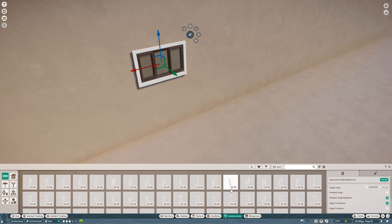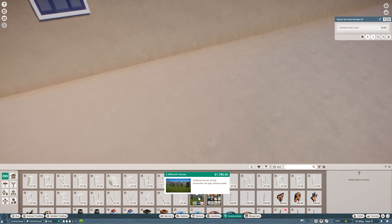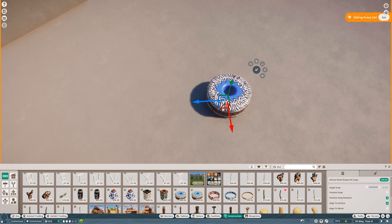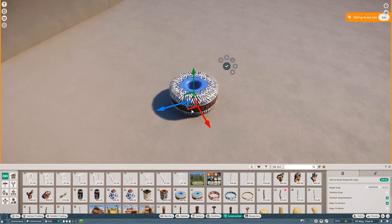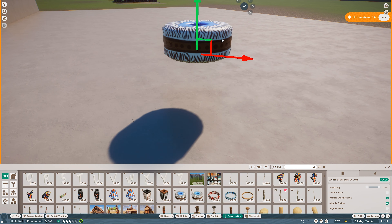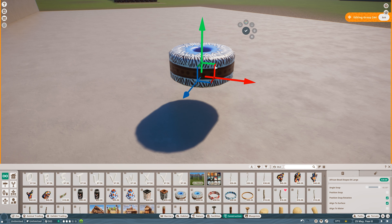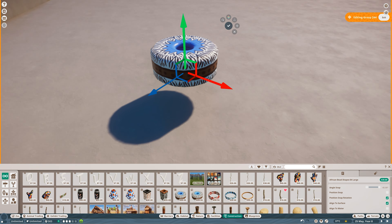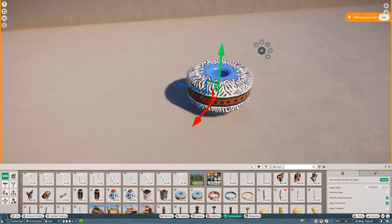You can do the same thing on a flat surface — you always need to click between the arrows for the axis you want. For example, click one handle and you can move the object up and down or side to side, but not in the forward direction. It's hard to explain without knowing the exact terms, but you just need to try it for yourself — it is so amazing.